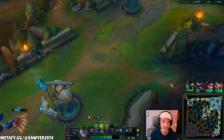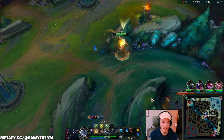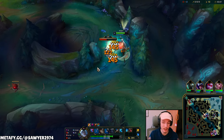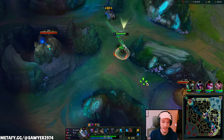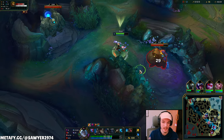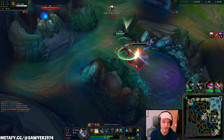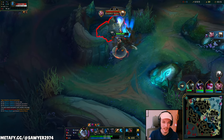Summon Aery is okay for early game damage, but this champion isn't about the early game. You get your form faster with Aery, but I don't need my form that fast — I need it by like 12 minutes, not eight. It doesn't really change anything if you're playing jungle correctly and farming at all. It's all about getting the farm on that turn, so who cares if I had form or not. That's why Dark Harvest is better.